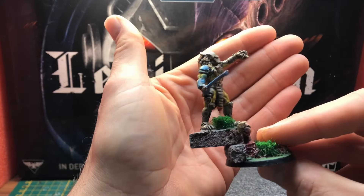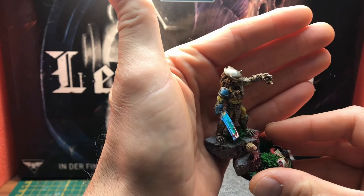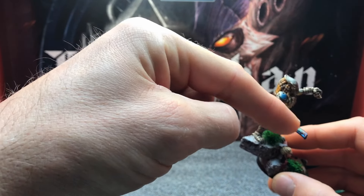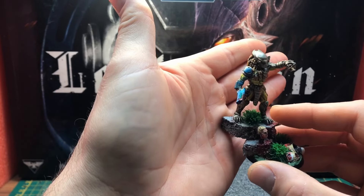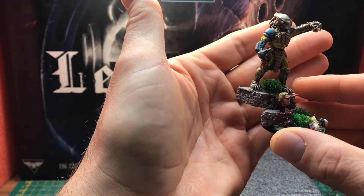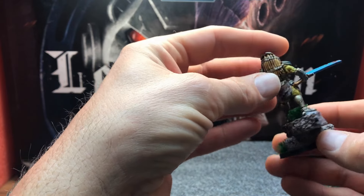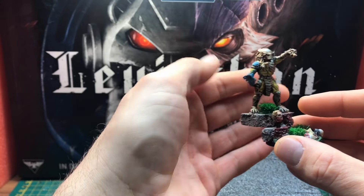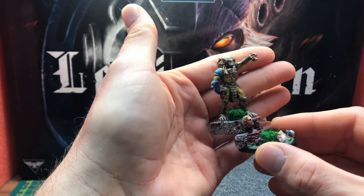Ich habe meine Probleme mit diesem Schimmer - das ist ja so ein Plasmaschwert, ein Xenos-Schwert. Ich versuche das immer wieder, irgendwann gelingt es mir vielleicht. Ich müsste dann wirklich mal mit der Airbrush arbeiten, habe es aber immer noch nicht hingekriegt. Deswegen muss ich damit leben, wie es ist - erstmal ist es aber okay. Man kann ahnen, was es sein soll. Ich wollte ihn schön grün, dreckig und moderig haben - das ist mir ganz gut gelungen.